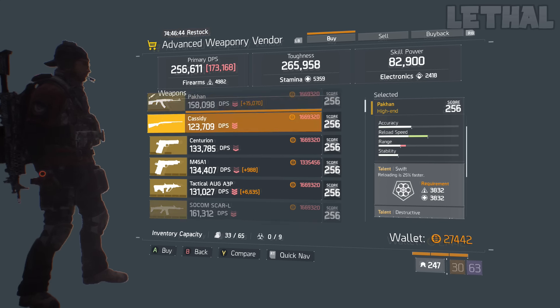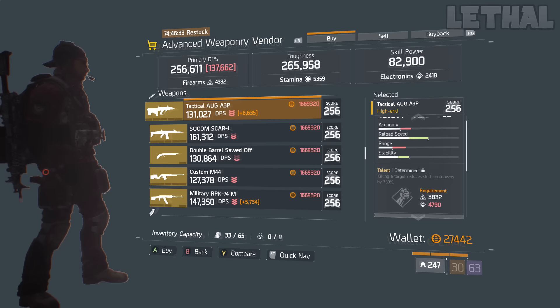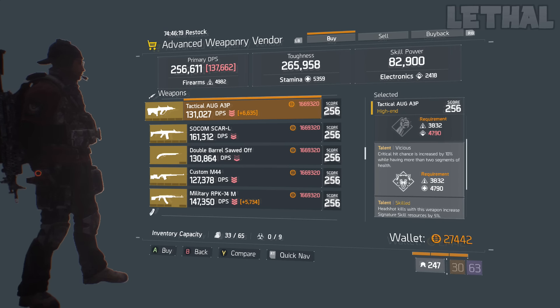Moving on, we have the Tactical AUG A3P. In my opinion this isn't a god roll weapon, but the reason I recommend it is because it rolled Skilled as the free talent. If you don't know what Skilled does — headshot kills with this weapon increase signature skill resources by 5%. So pretty much anytime you get a headshot kill it helps out your skills, which is really really good for a submachine gun, especially when you're using this for an Alpha Bridge build.